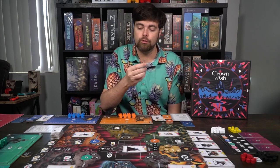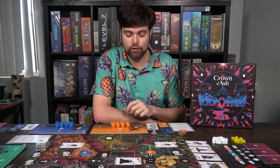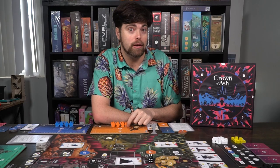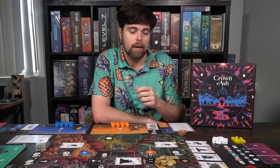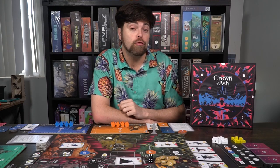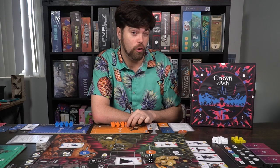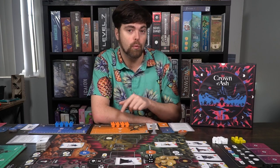After you have all this set up and the first player marker assigned, you're ready to play Crown of Ash. Players are going to be selecting on their turn one of their minions and placing it somewhere on the main game board or on their own board in one of the different minion locations, and perform one of the actions. When you've chosen one of your actions, you're going to pass your turn, and the next player will get a chance to go, continuing until players run out of minions.